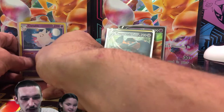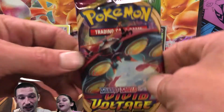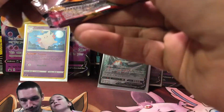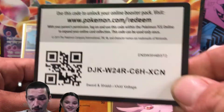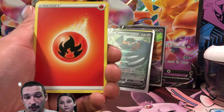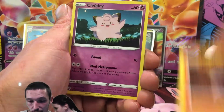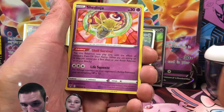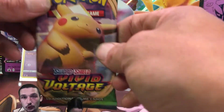In this one, we got Rebel Clash, Darkness Ablaze, Battle Styles, and Vivid Voltage, so we really can't complain with that. Here's the Vivid Voltage next. You guys should really subscribe — we are almost at 400 subscribers, everyone. You guys did a fantastic job getting me to 300, and then we blew over it. We're already at like 371 or something. It would be awesome if you guys could subscribe if you're not already. And don't forget, we are doing a Sun and Moon Base Set Elite Trainer Box giveaway. We got a Farosee Reverse and a Shed Ninja — that's the first pack we didn't get any hits out of, and that was a Vivid Voltage.